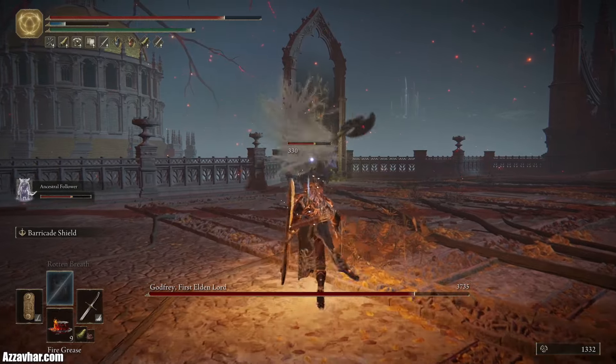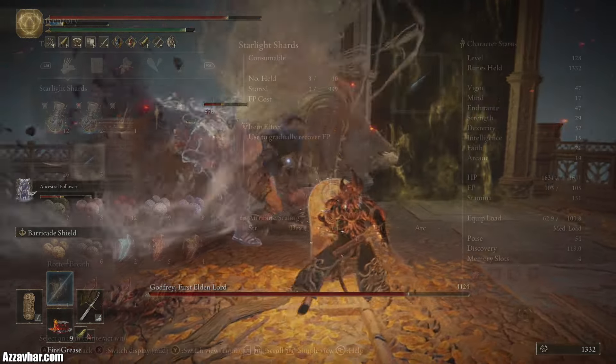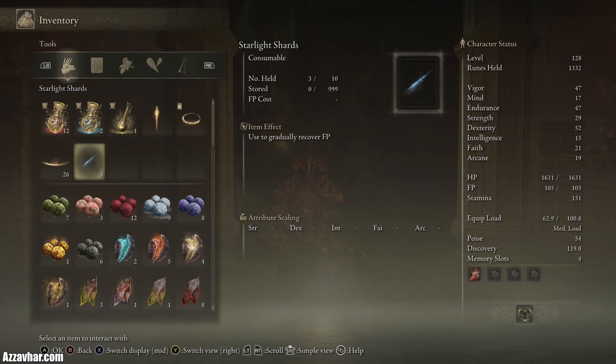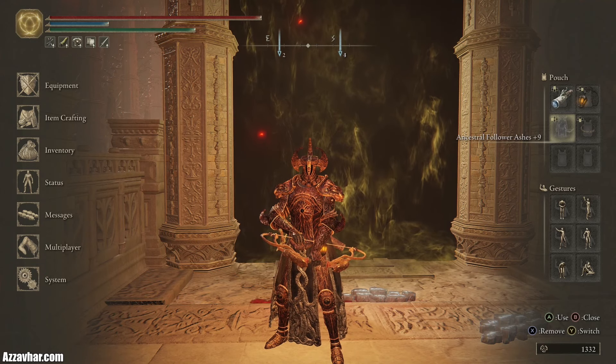He's not really weak to any grease like magic, fire, or lightning, but you can pop those greases on to do a little bit of extra damage. He does have a bit of resistance to holy so we won't be using holy grease. We'll also pop some starlight shards at the start of the battle which gradually recover our FP.